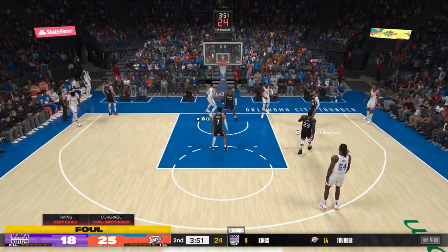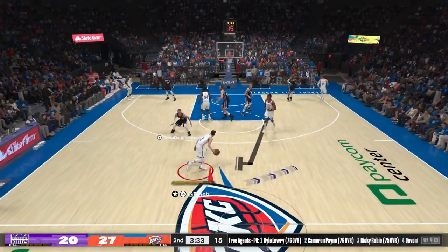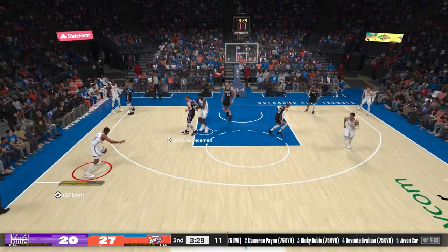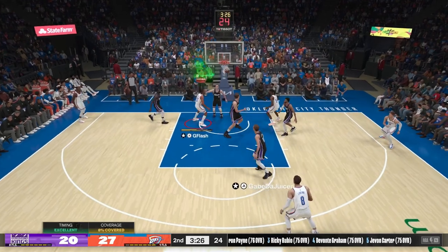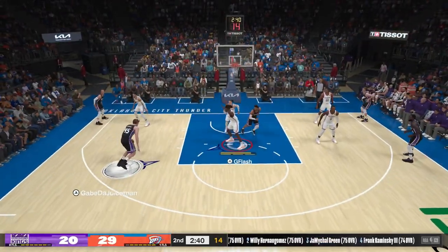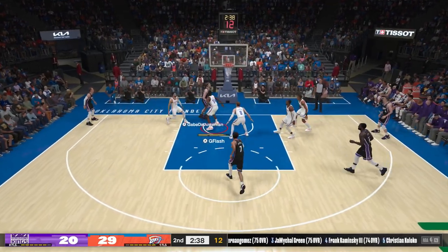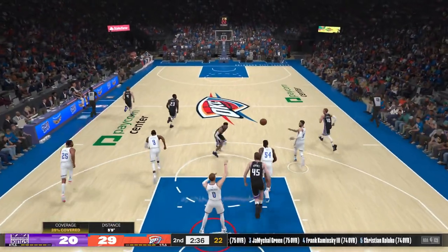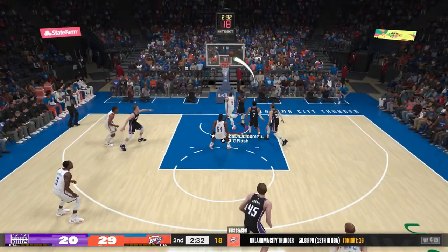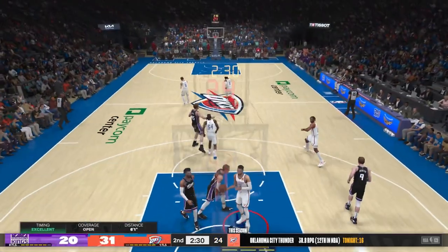Lonzo Ball blocks Draymond's layup and we're gonna get a foul. Lonzo is really great defensively on Curry and on help defense. This is a beautiful possession — Scotty Barnes attacks his defender who's too short. Every time he has Curry or a weaker defender I try to attack. The center tries to take me off the dribble — that's gonna be a layup for Zach Levine, let's go.